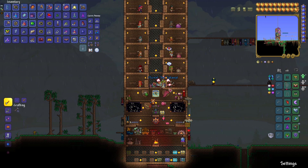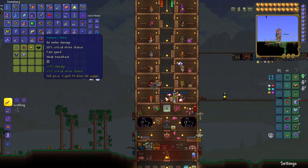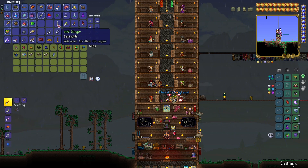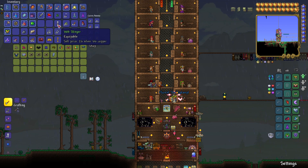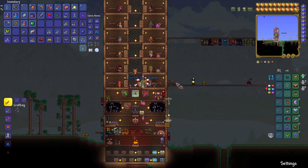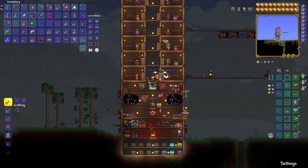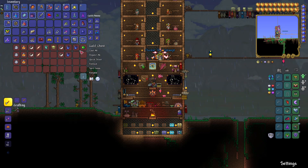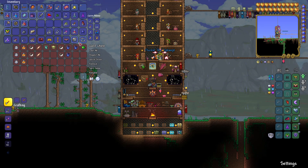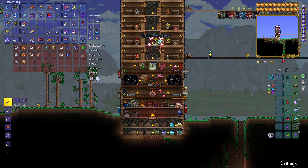Do you want to keep any of the gold furniture? I don't care. Do you want the webs, the ice feather, the webslinger? We actually have all the ingredients to make one of the Ankh Shields. Oh really? Yeah, we just need to turn one of the Nazars and one of the blindfolds into their respective other components and then you'll be able to make it.